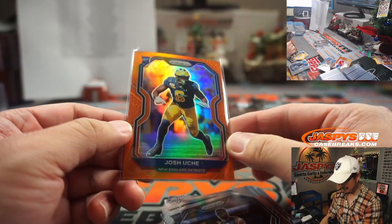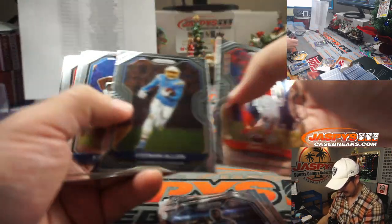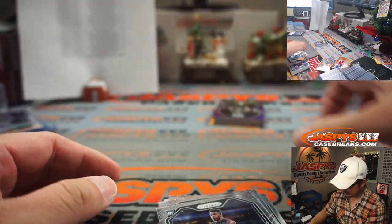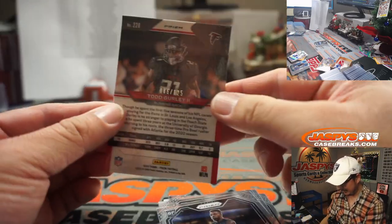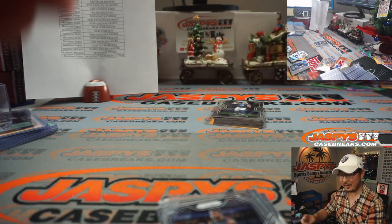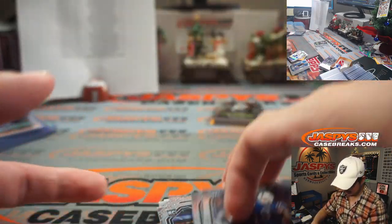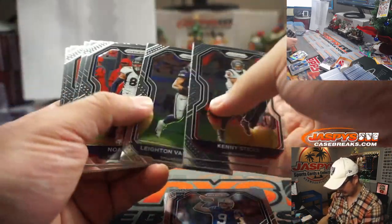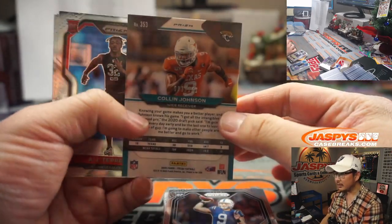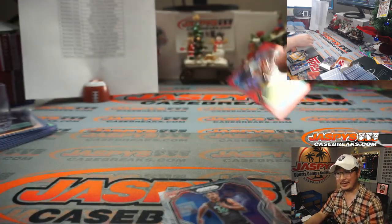Raiders win. There's Josh Ucci for the Patriots for Matthew. Not a bad two-box break, ladies and gentlemen — this could be a hot case. There's Anthony Barr silver. Todd Gurley to 125. Don't forget about Anthony Lynn's ability to sabotage the game. Colin Johnson Red Wave to 149, AJ Terrell, and Jawan Jennings. And that is that.